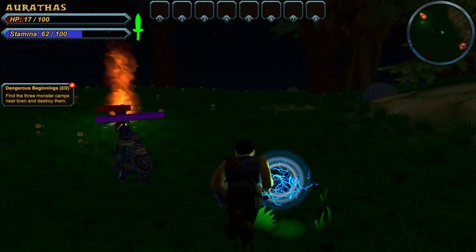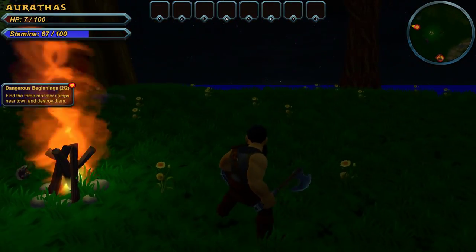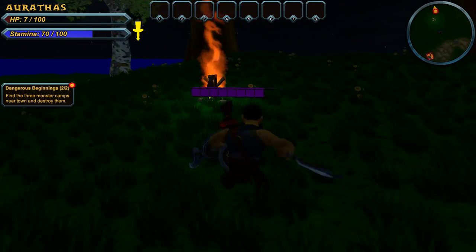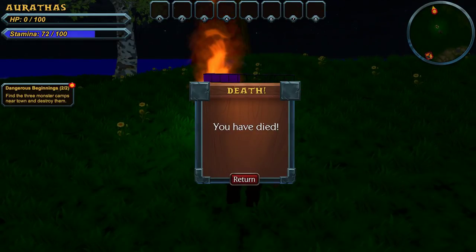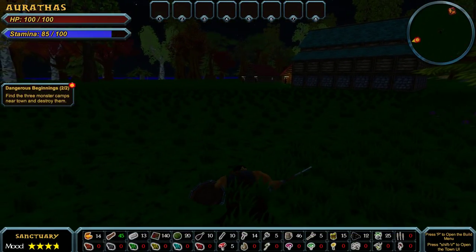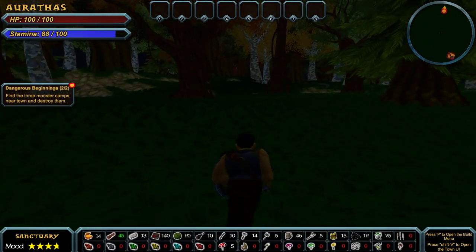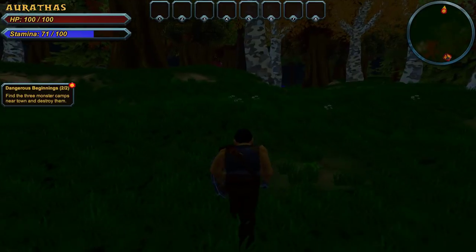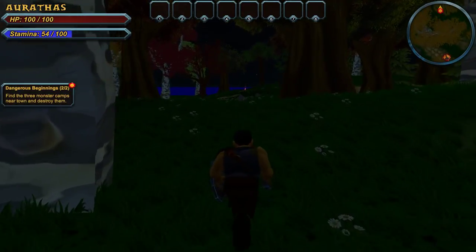Dodge! You bastard, dodge. Dodge! Why do you not dodge? I died, because I could not get him to do his special attack. What? It takes him a minute to stand back up. Apparently there's not much of a death penalty. I see.